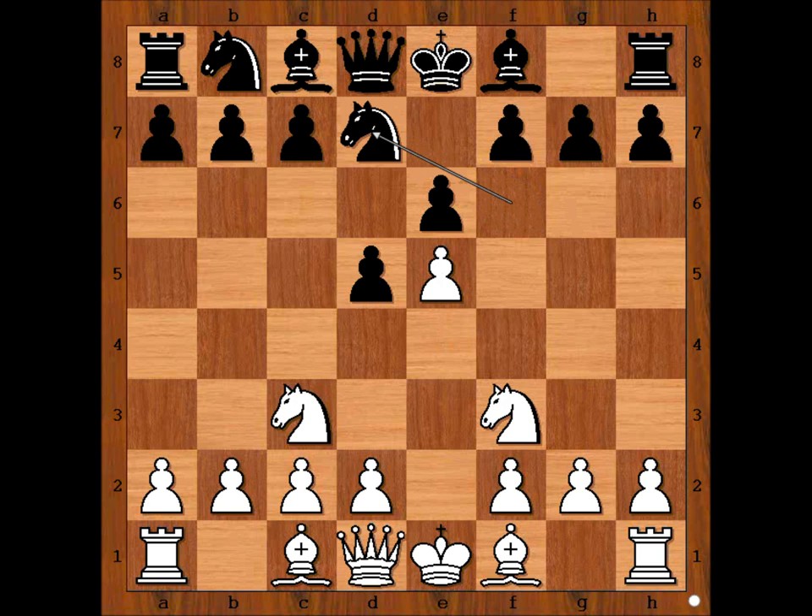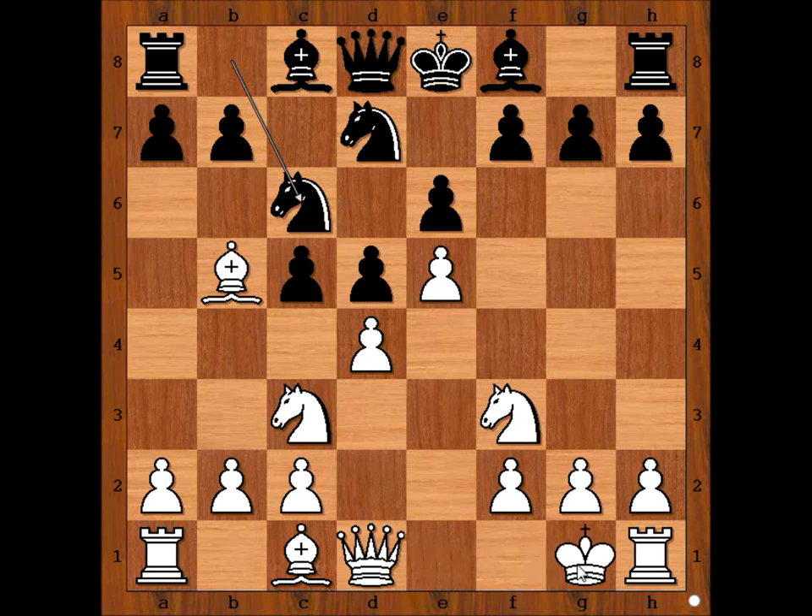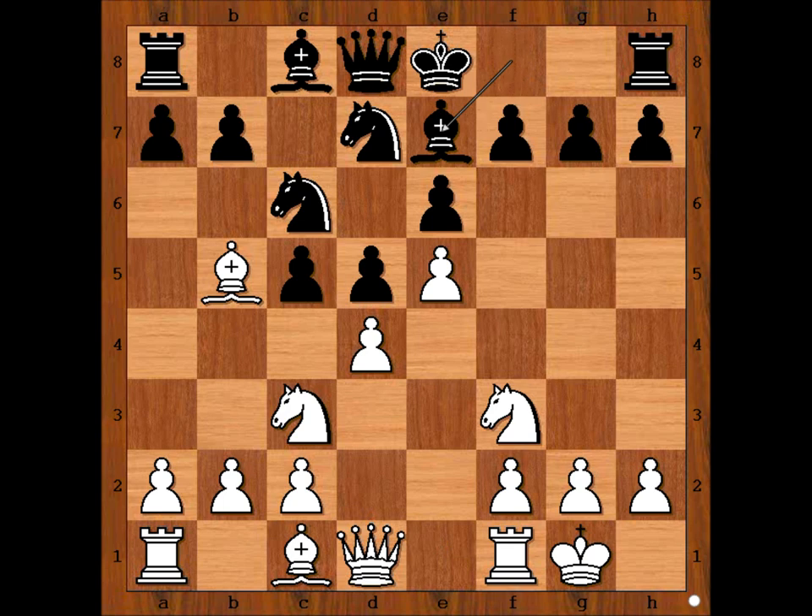Knight from F to D7. D4. C5, attacking the white center. Bishop to B5, pinning the Knight. Knight to C6. Gurgenitze castled kingside. Bishop to E7. Knight to E2. Given time, white would play C3.